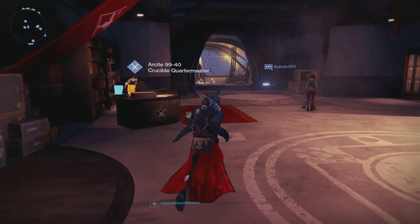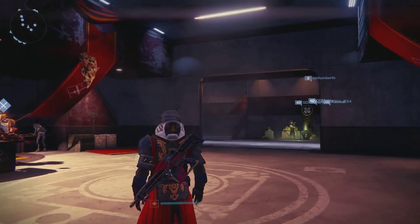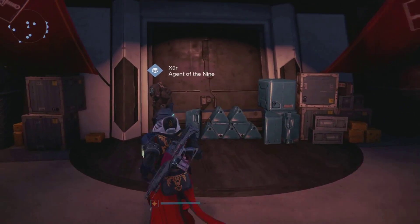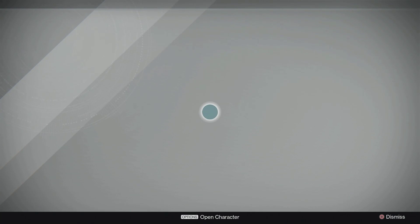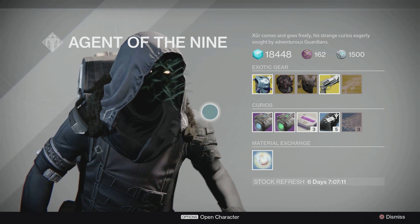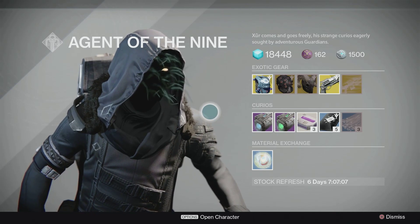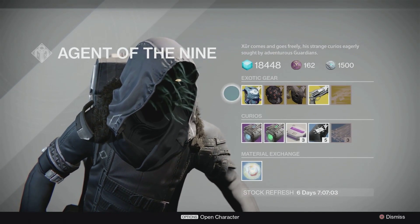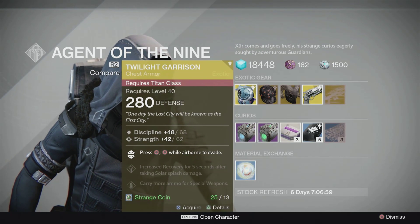We're going to find him right here in the Hall of Guardians — actually I think that's the Hall of Guardians; out here is all crucible stuff. Anyways, here he is. And this week there is something inside me that wishes to connect. He says some really creepy things, I'm just gonna put that out there.